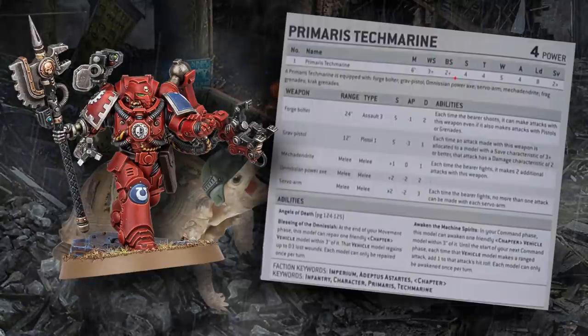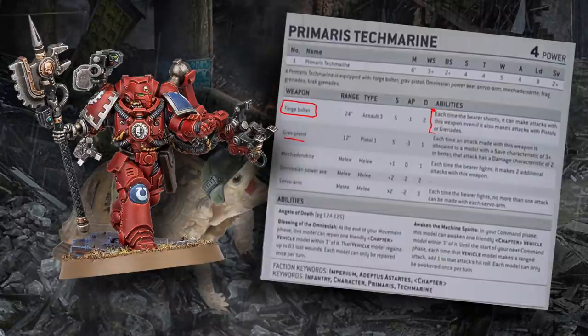On top of that, this guy follows the glorious Tech Marine tradition of being pretty good at shooting. He has the patented Tech Marine ballistic skill of two-plus, and he'll use that to deliver shots with, most importantly, his Forge Bolter — it's a big bolter mounted on his shoulder, kind of like the Predator laser cannon, and that's represented by the fact that he can fire it in addition to shooting his other weapons. He comes stock with a grav pistol, but the Forge Bolter overrides the pistol restriction, so he can fire both his pistol and bolter at the same time. The Forge Bolter comes in at basically a heavy bolter profile: Strength 5, minus one AP, two flat damage, three shots — it's an assault weapon at only range 24, but typically that's going to be fine.